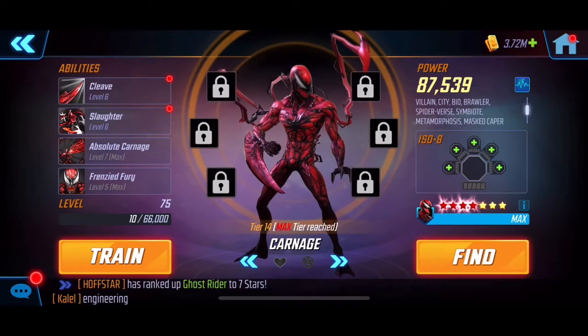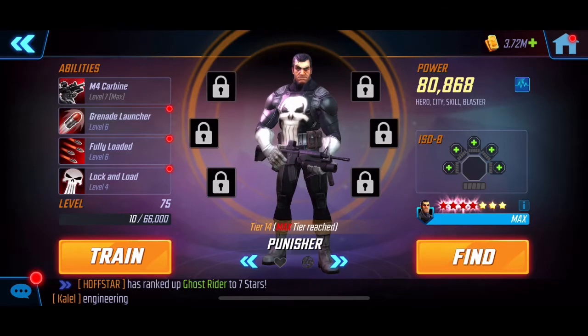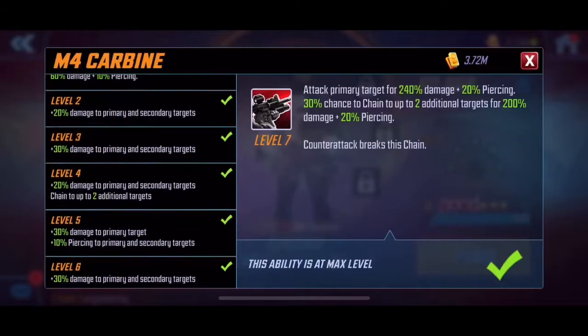You'll definitely need Symbiote and Carnage. Venom and Scream — now that you can unlock her through her event — will probably be good additions as well with that speed increase. In this case I have Punisher because he's Tier 14, Level 75. I haven't really got many T4s on him.